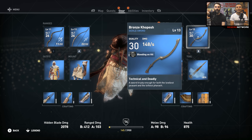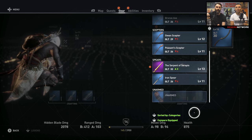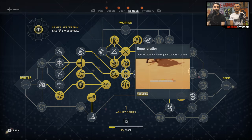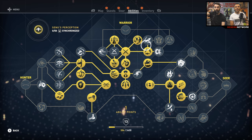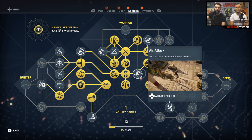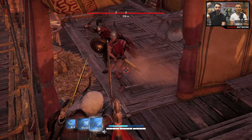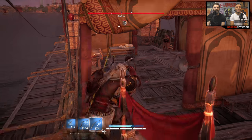This is a quick look at the menus as well — all the gear you've got, weapons and stuff, loads of different types of weapons. There's a loot and gear system. This is a rare spear. And this is also a quick look at the skill tree: hunter, warrior, seer — all these different trees you can feed into. You get ability points as you level up, some take several ability points, and you can also upgrade Senu's perception.